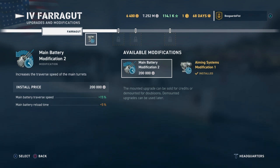So first we're going to look at the base. This is usually at tier 3 when you start seeing your first mods. This is usually the choice you have. You have Main Battery Modification 2 which cuts down on the main battery traverse speed and slightly increases the reload time.